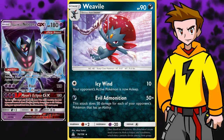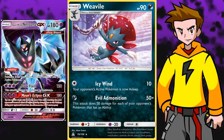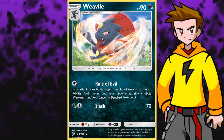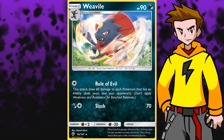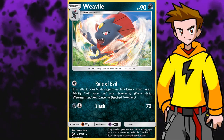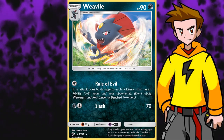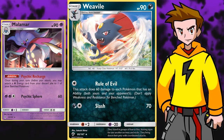And if you haven't noticed, Dawnwings Necrozma GX is already weak to Darkness, so knocking those out shouldn't cause any trouble at all. Also, the Weavile from Burning Shadows - the one with the attack Rule of Evil - deals 60 damage to every Pokemon with an ability in play. This could be kind of fun. Let's say you manage to use that attack twice, you get 2 Weaviles out and use Rule of Evil twice - boom, all the Malamar on the field go to the discard. Definitely an amazing option.